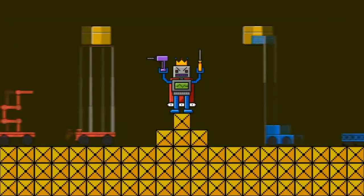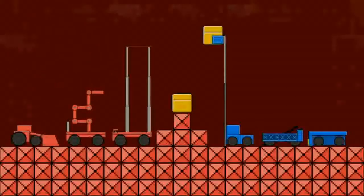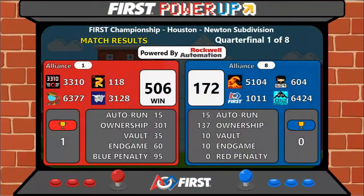Here comes the result of quarterfinal match number one. The scores are up on the screen — the Red Alliance takes out the first match, scoring 506 points to the Blue Alliance's 172.